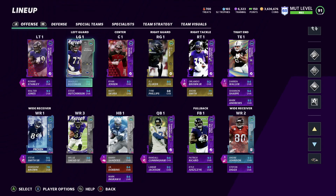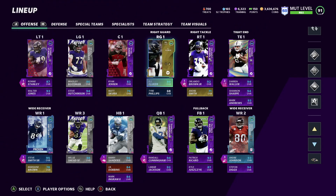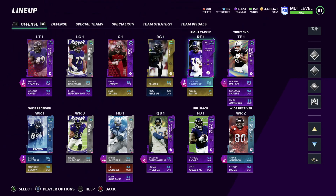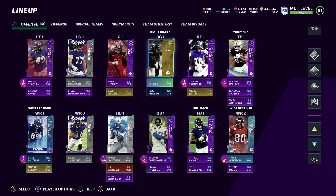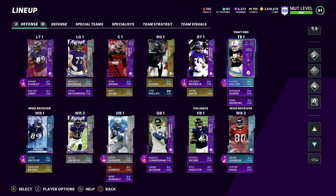Right now we still got Ronnie Stanley at left tackle, Bradley at left guard, Brian Jensen — hopefully he gets an upgrade soon — DJ Fluker at right guard. We are in desperate need of a right guard upgrade. Orlando Brown is a 92 overall on this team, Darren Waller is 94 overall.